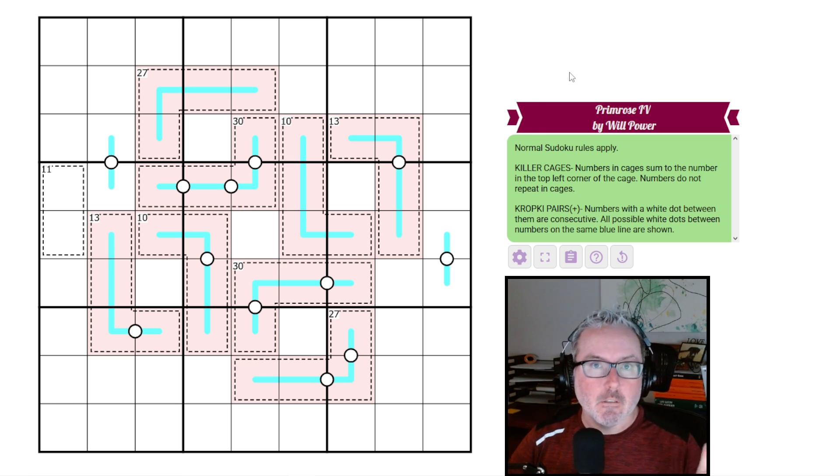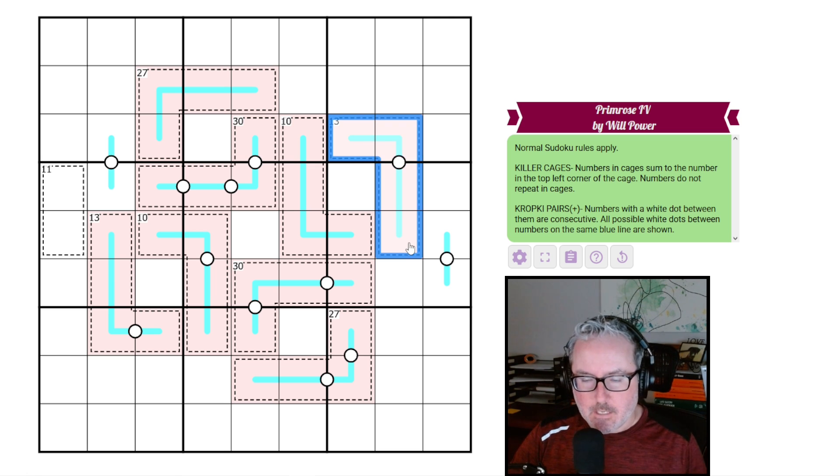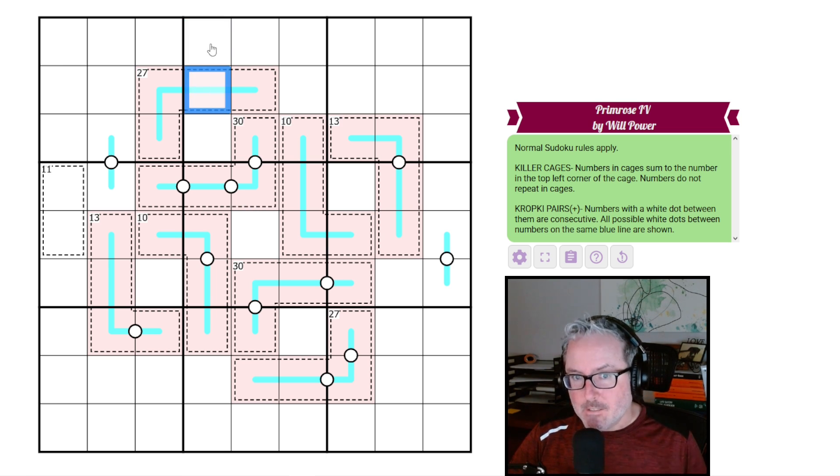Kropki pairs plus: numbers with a white dot between them are consecutive. All possible white dots between numbers on the same blue line are shown. So I think what that means is on a blue line, two cells without a white dot between them cannot be consecutive — that's the negative constraint. Cells not on the same line could still be consecutive though.